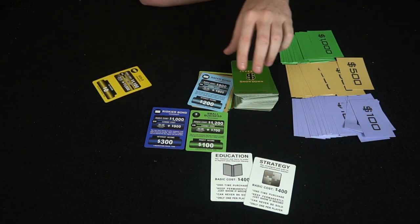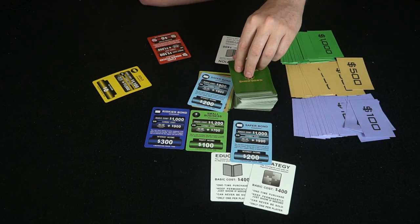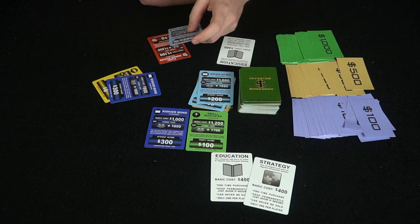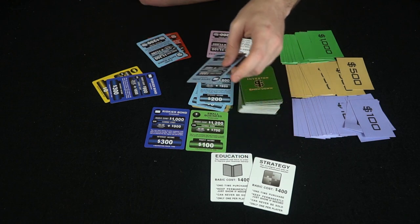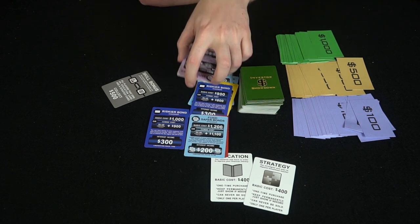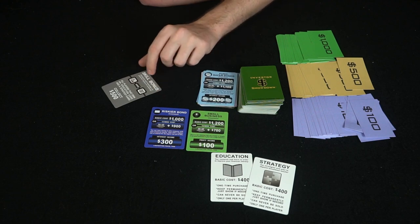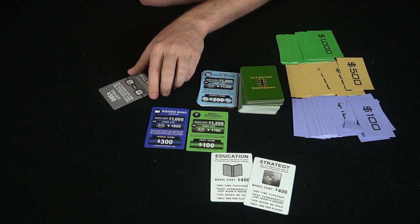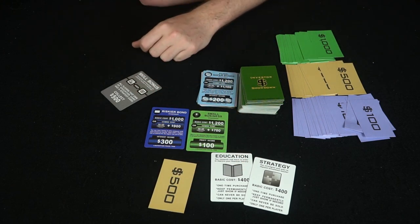Remember, when playing with multiple players, whenever an action card comes up, everyone participates — you don't have a choice. You'll have the advantage or disadvantage of gaining or losing money. Players are basically building up their tableau as the game goes on. There's a skill bonus card that reads: 'Discipline and knowledge are powerful factors in investing.' All players that own an education card and a strategy card get $500 — so my investments are paying off.